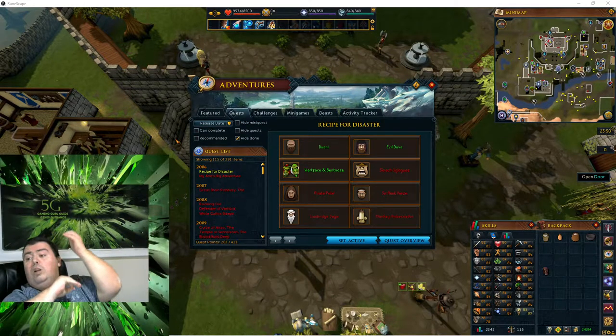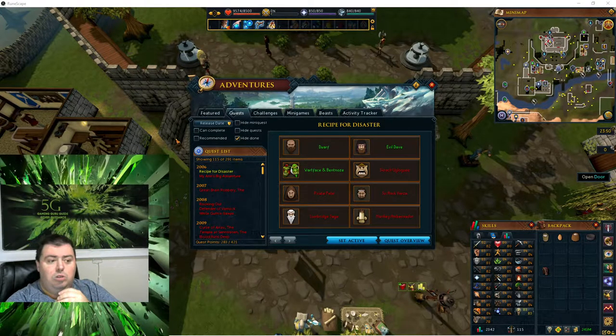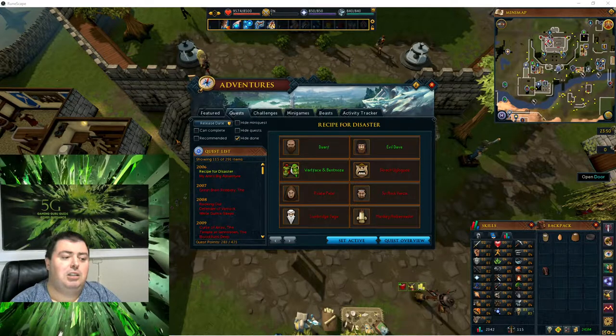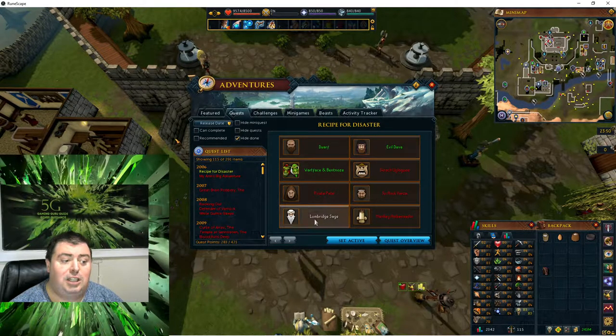Hello everyone, welcome to Fire Rehabilitation Guide. I am Daniel and I am going to do this next video in the Moonscape 3 series. This video will be on one of the sub-quests for Recipe for Disaster: Freeing the Lumbridge Sage.